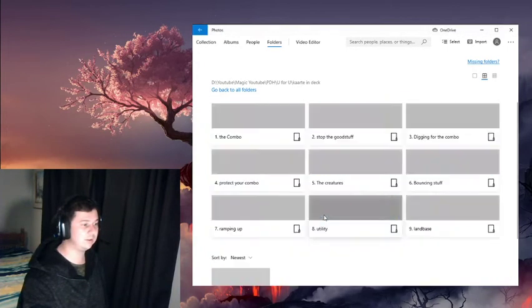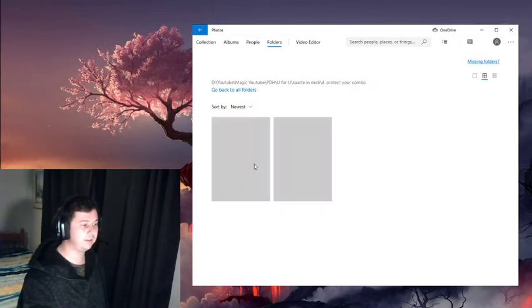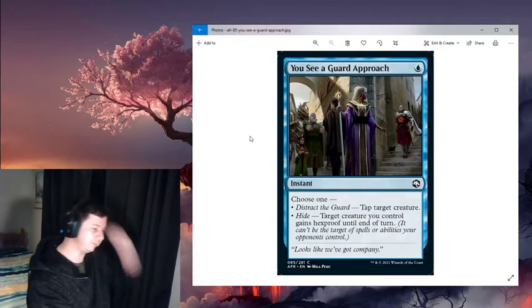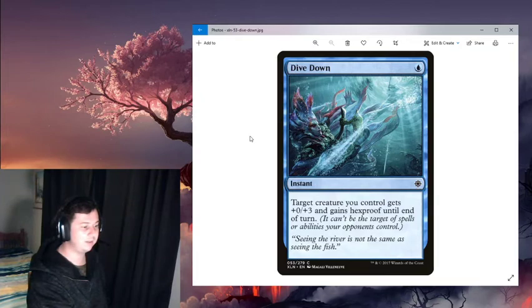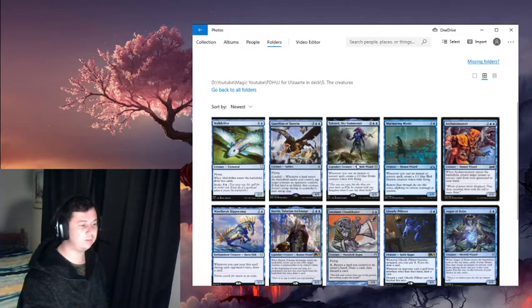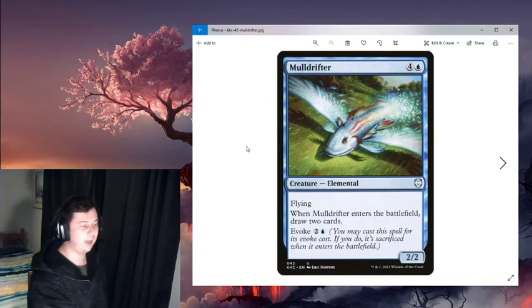For protecting your combo or creatures: Guarded Approach lets you tap target creature or give a target creature hexproof. Dive Down also gives a creature plus zero plus three and gains hexproof. There isn't a lot of individual protection because the deck relies heavily on the counterspell suite to protect the combo and creatures.